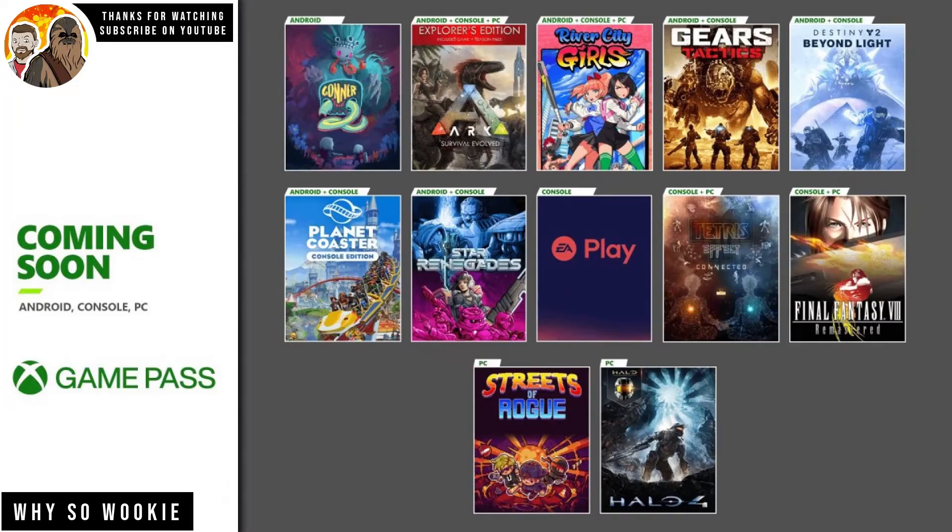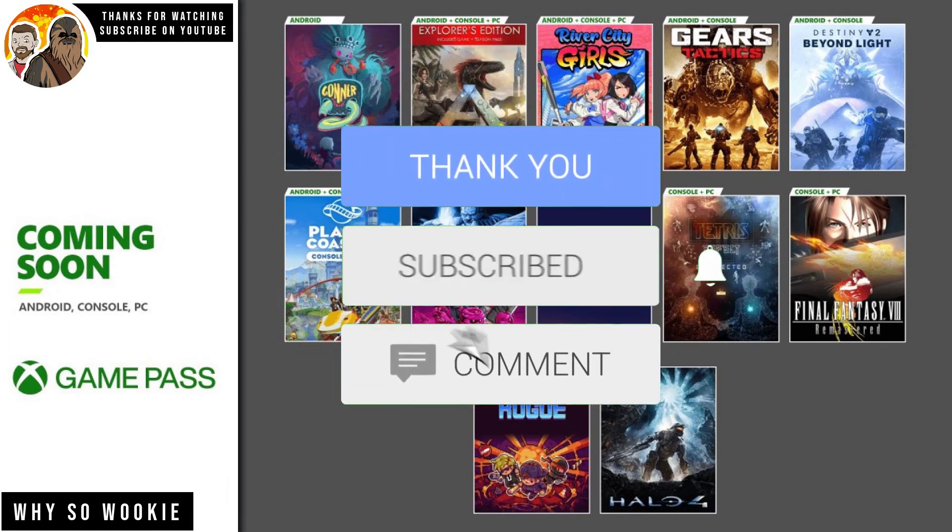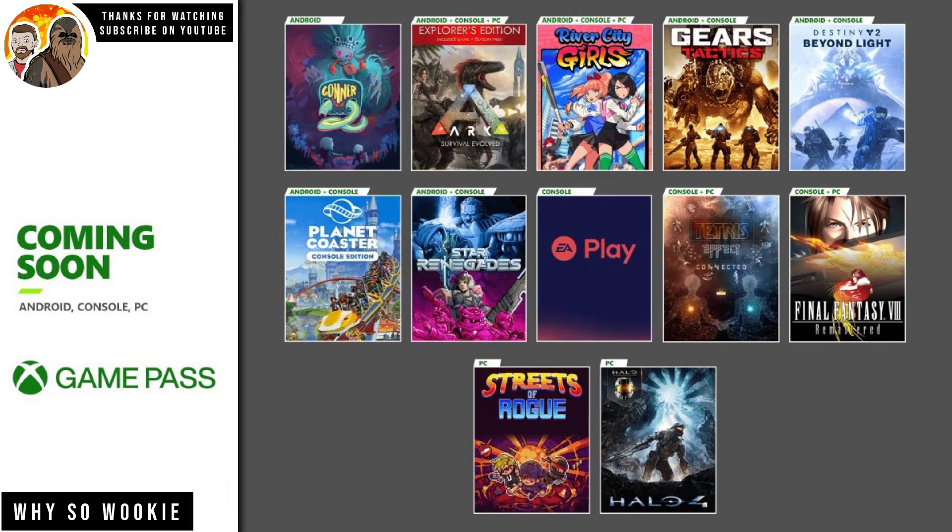That's all the games added from November the 9th up to November the 16th. There are also some games leaving Game Pass on November the 16th. If you're partway through these games, you've got a little bit of time to finish them off, or you could purchase them at a Game Pass discount. Leaving Game Pass on November the 16th: Darksiders 3 for console and PC, Munchkin for console and PC, The Talos Principle for console and PC, and Tracks: The Train Set Game for console and PC. I highly recommend picking up your 30-day free trial of Disney+ if you've not already, and check out the first part covering all the EA Play games added to Game Pass. I hope you enjoyed this video — if you did, consider liking and subscribing to see more. Wookiee, out.